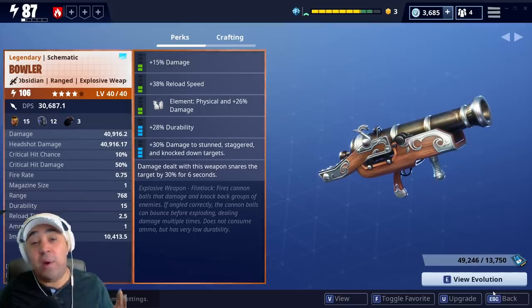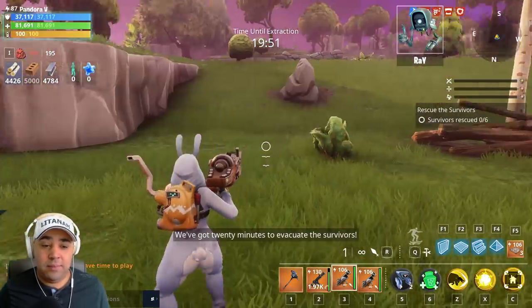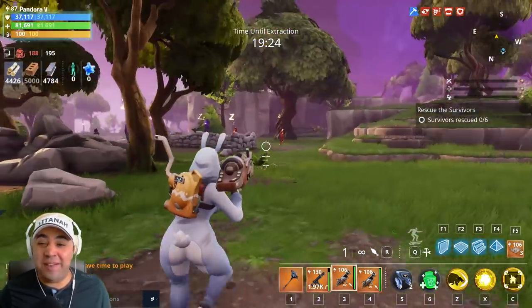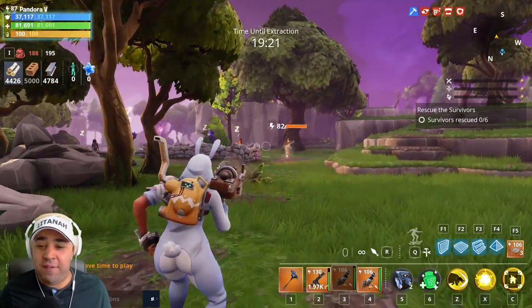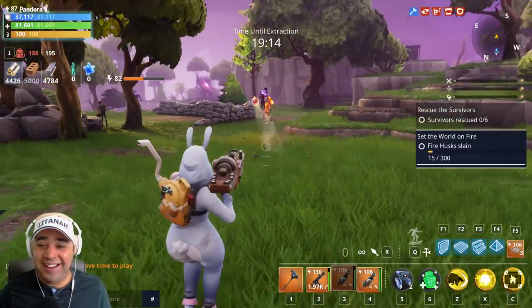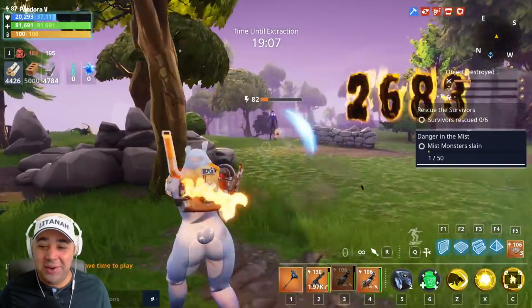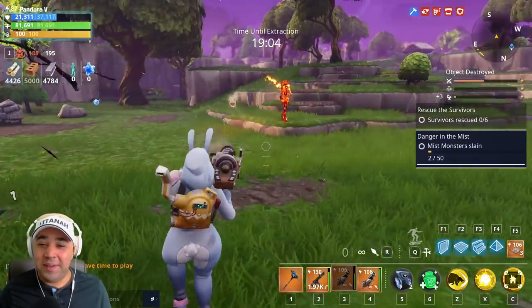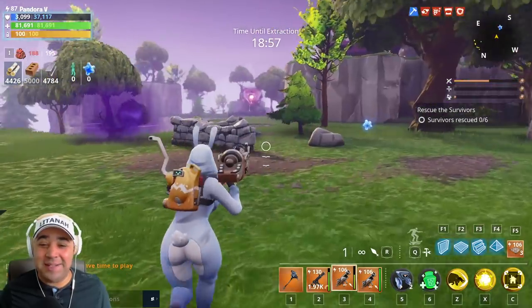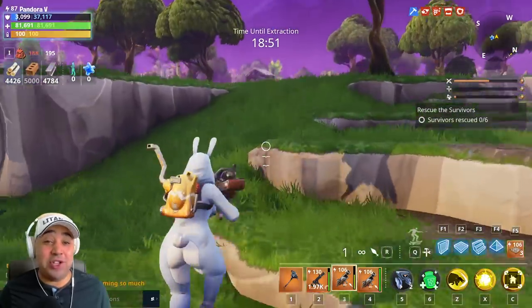I'm going to go into a private mission, test it out, and see just how good it is. Stay tuned! We've got 20 minutes to evacuate the survivors. We're using Miss Bunny Penny just because — never used that before. And oh, it bounces! Oh yes! Look at that — does it explode on impact or on the third bounce? Oh, I could do this all day!